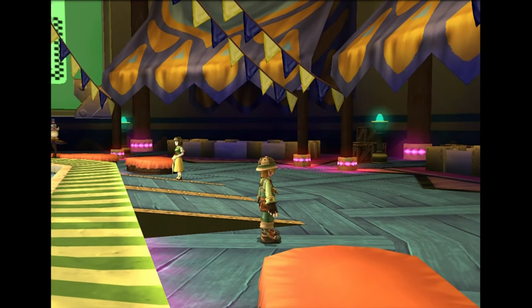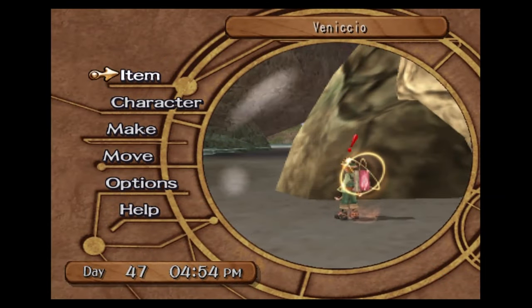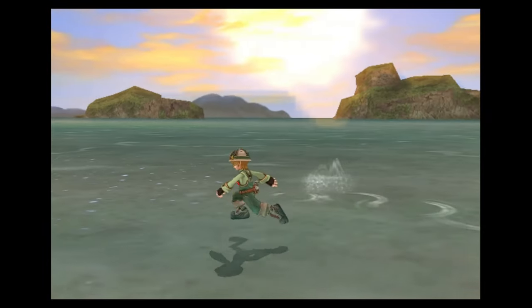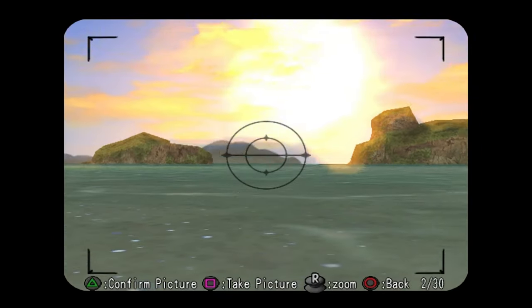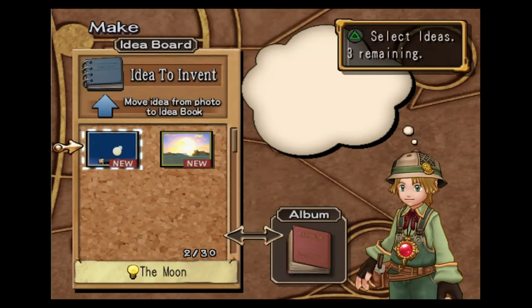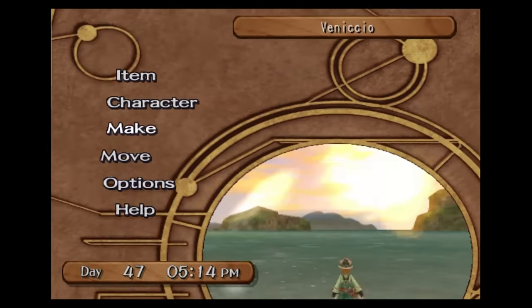So we're going to go on to the scoops now. We're just going to start off with getting the scoops. Come to Vinicio at 5pm and snap a photo of the evening sun here — this is one of the scoops. We're going to save that. Remember, don't get rid of it, because we're going to show it to Donnie.